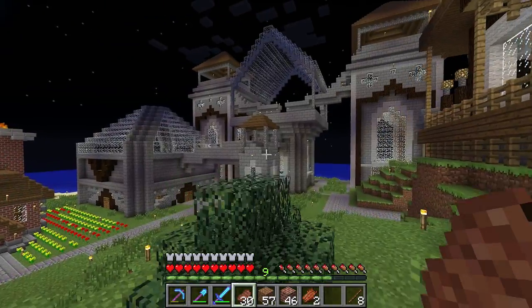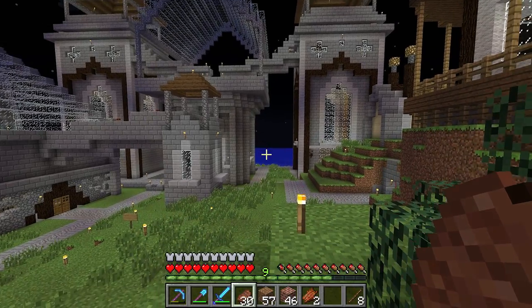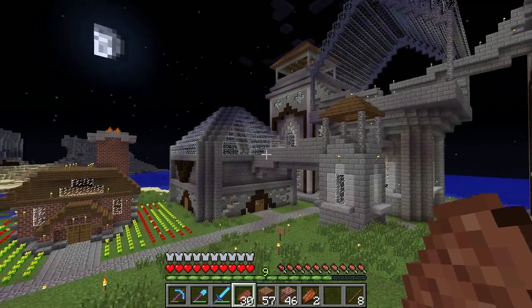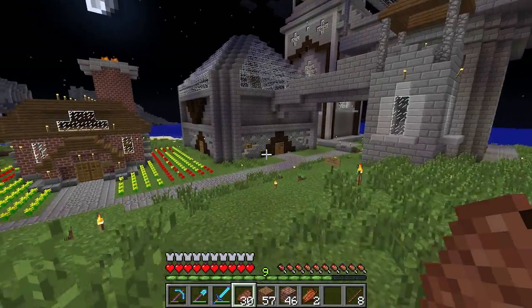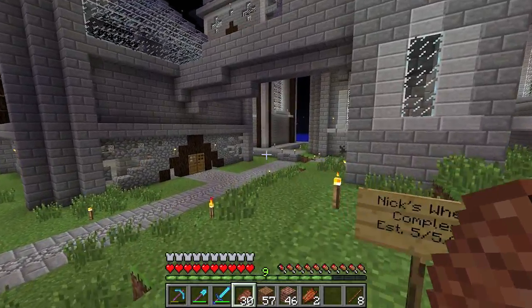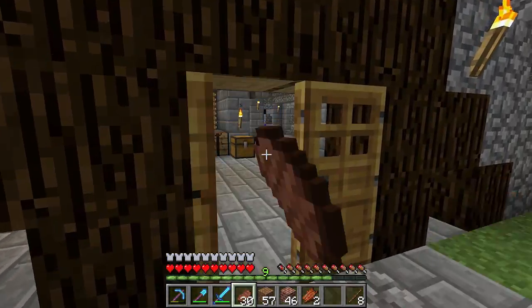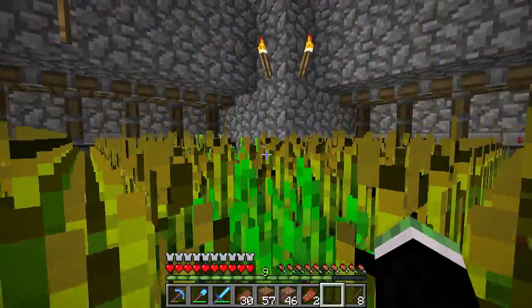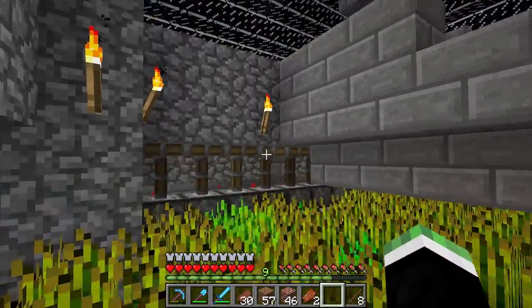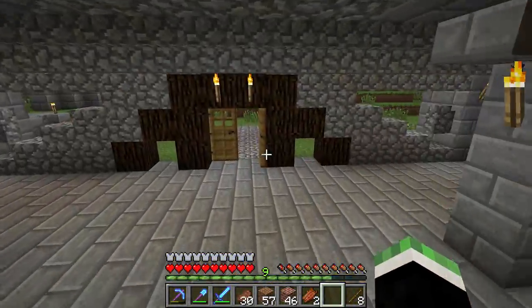Then you have the most overly complex wheat harvesting auto-farm thing ever — it's just a series of four automated wheat farms which you can harvest with one pull of a lever. He says it nets around five stacks per lever pull, which isn't bad. It's all piston-based — just lets the water out, flows down through here, and all of it collects at the bottom.